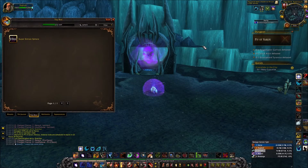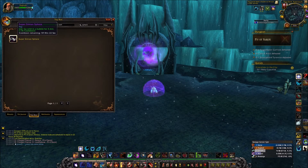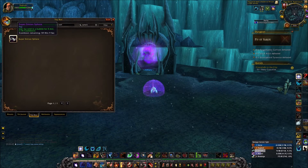I'll quickly show you my route. I also forgot to mention the Super Simian Sphere, which is quite a rare toy. It's bind on pickup so you can't sell it on the auction house, though you can trade it if you're in a party. It does drop in here — I actually obtained it while farming the Battered Hilt not that long ago. It's a very low drop chance, but I got it before I got a Battered Hilt.